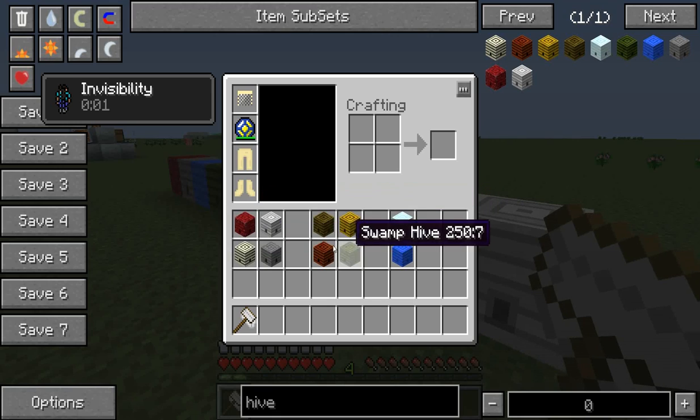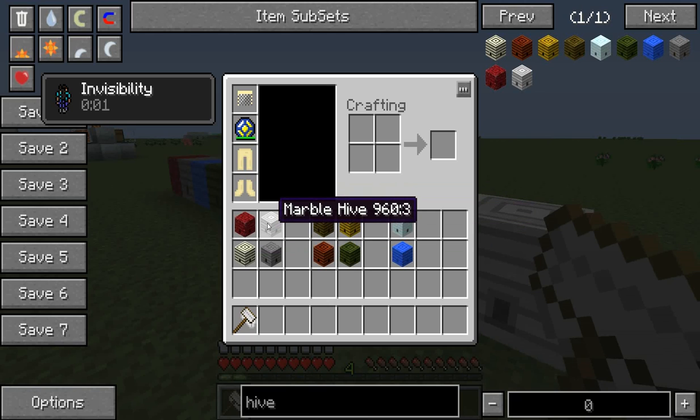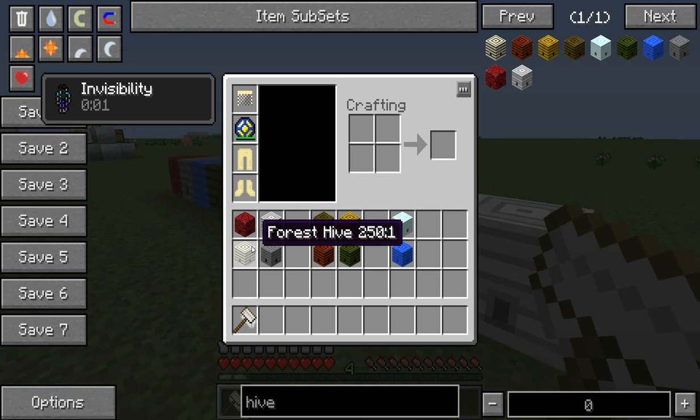These are all the hives, and you can see all the names of them. I'll tell you how to get them. Nether hive in the nether, marbled hive near a marble chunk anywhere, forest hive in a birch forest or any type of regular forest — pine forest, anything. Rock hive, you can find that in a ravine, in a cave, anywhere. It'll blend in, it'll be in the middle of the ground, you'll have to dig it out sometimes.